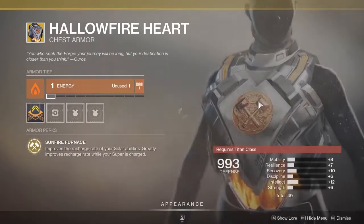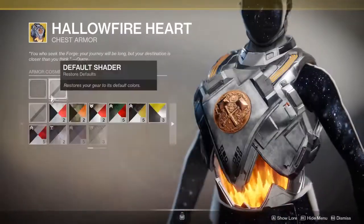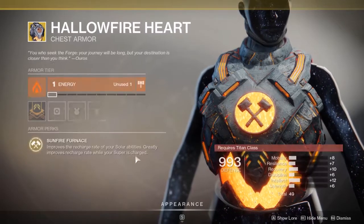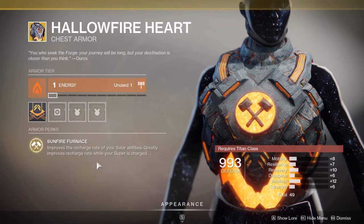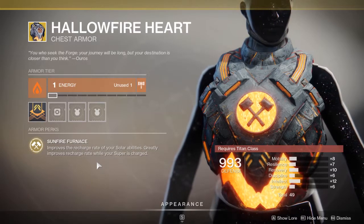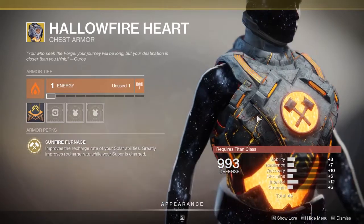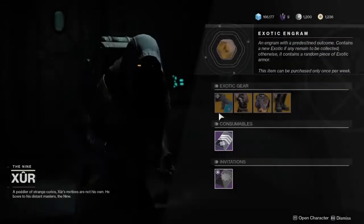For titans, we have the Hallowfire Heart, which is a pretty solid exotic with a cool ornament. It improves the recharge rate of solar abilities and greatly improves recharge rate when your solar super is charged. So if you hold on to your super, your other abilities come back faster. It's a solid pick for your Sunbreaker build.